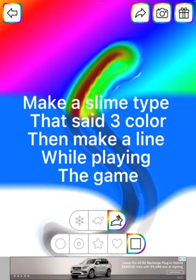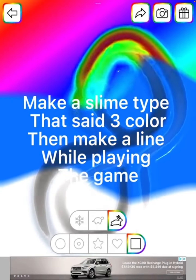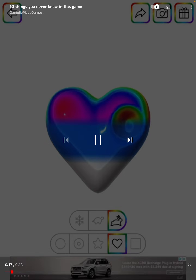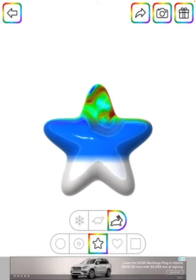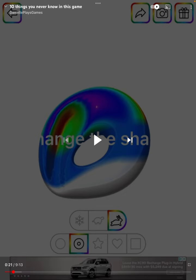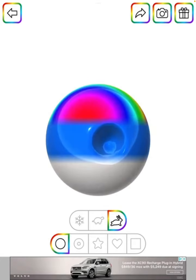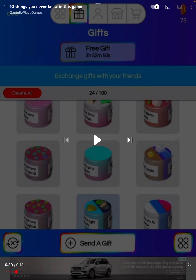Number one: make a slime while you're playing the game. Slime. Number two: change the shape. Number three: change the sound.